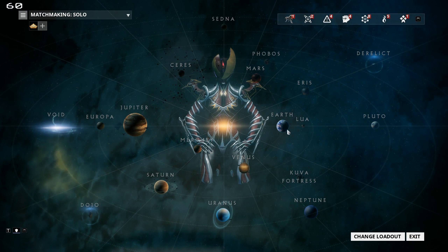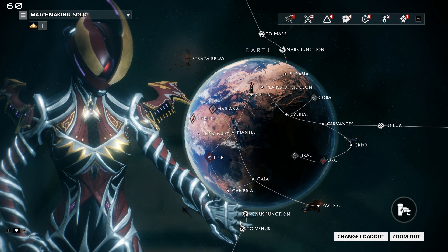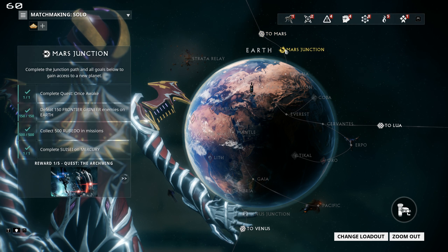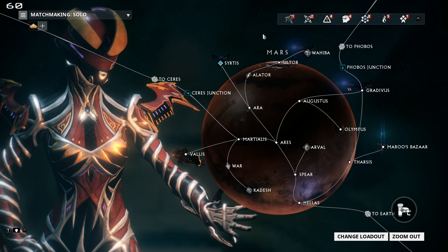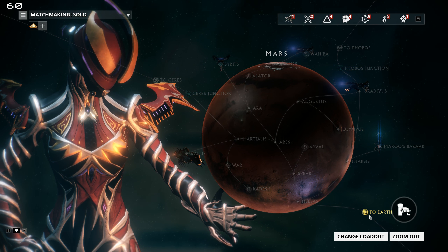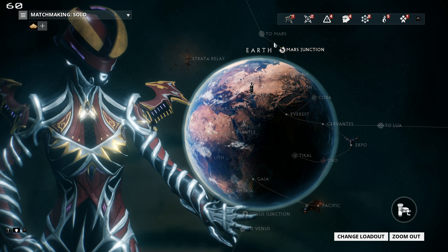The junctions are located on each planet, at the points where you connect to other planets. If you activate a junction, it makes it so you can move on to the next planet on the star chart. But if the junction isn't activated, you can't transfer to the other planet.